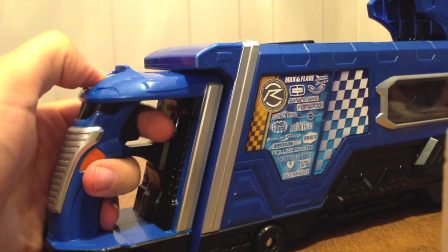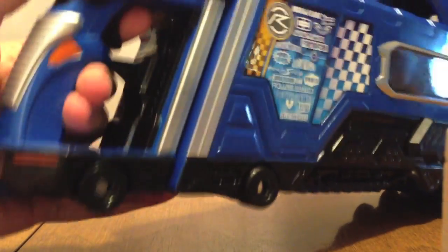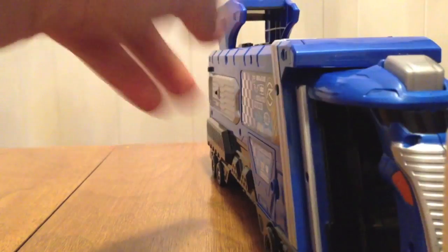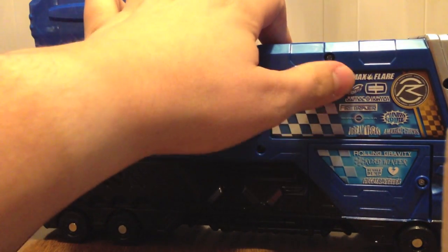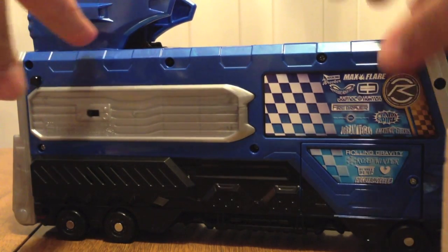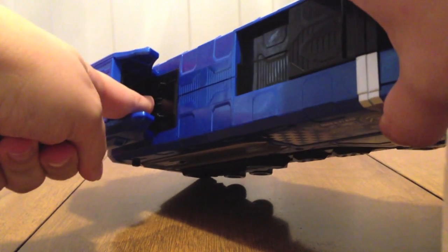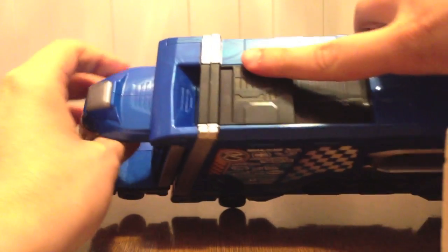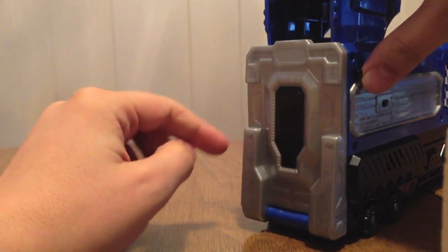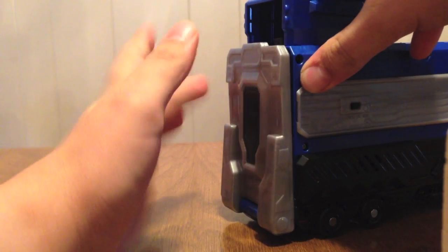Obviously the trigger is here — this is the button that turns it into a gun. The on/off switch is back here. Up here is the car reader; it will read everything. This is where you load the cars — slide this and they go right in. And this is where the cars will come out; push this button and this opens.